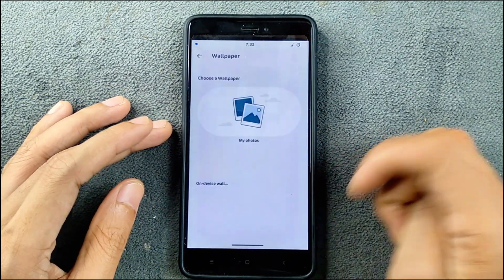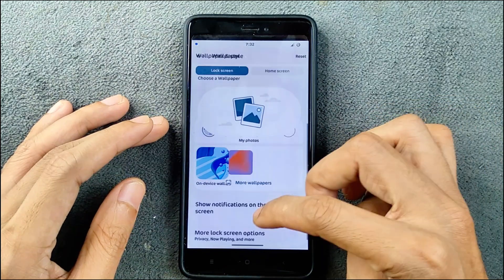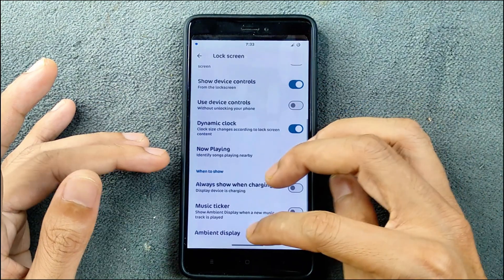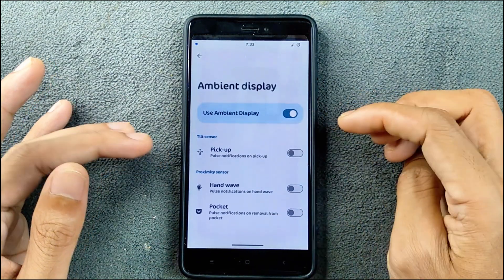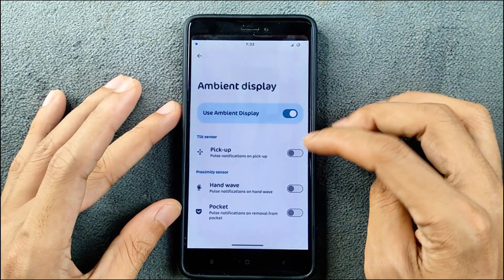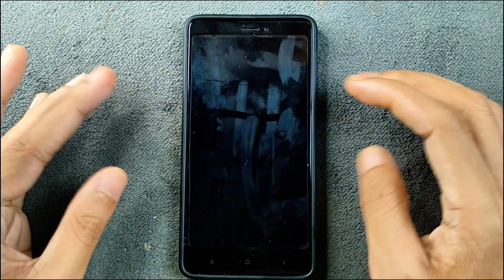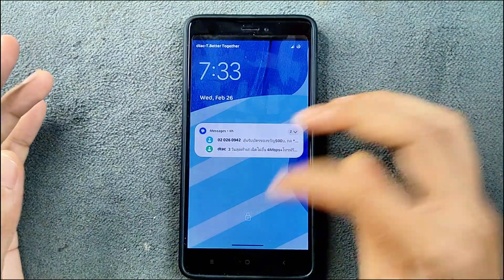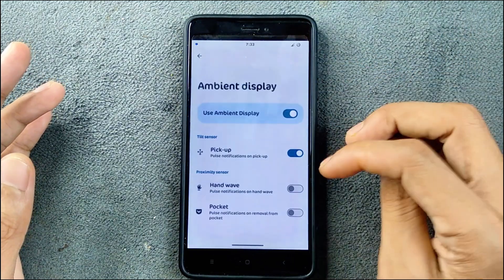In the wallpaper section, under wallpaper and style, we don't really have any kind of AI wallpaper for this device — pretty much straightforward. Ambient display is available and it will show you a peek, but you can't get a fully-on ambient display like other AMOLED panel devices, so that is not fully functional.